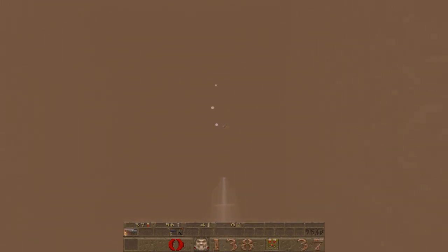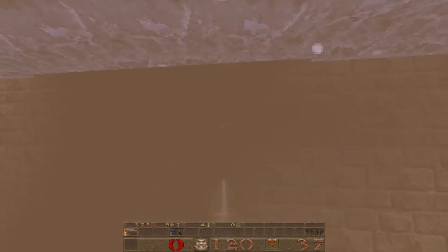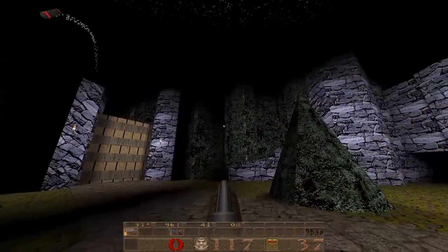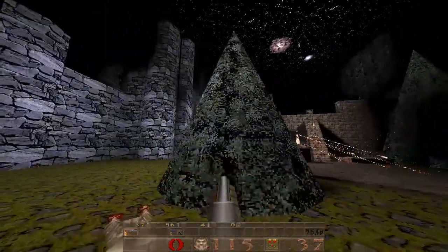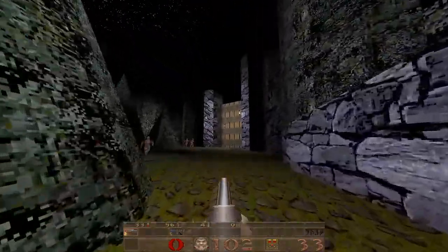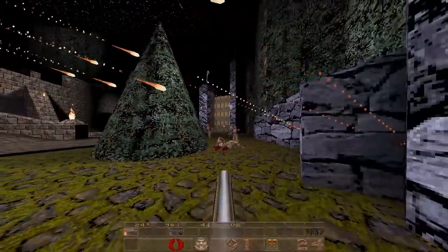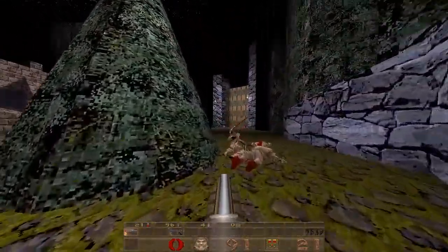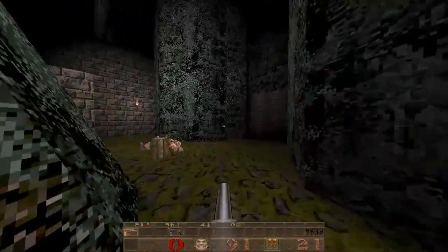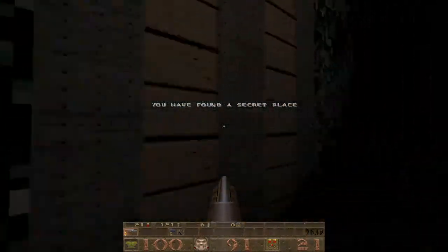Let's get our bearings. It is so dark — I have no idea where I am. And we're back out front. Interesting. That ogre really wants a piece — all these guys want a piece. There are some knights out now too. Where did you guys come from? That apparently was a secret area.